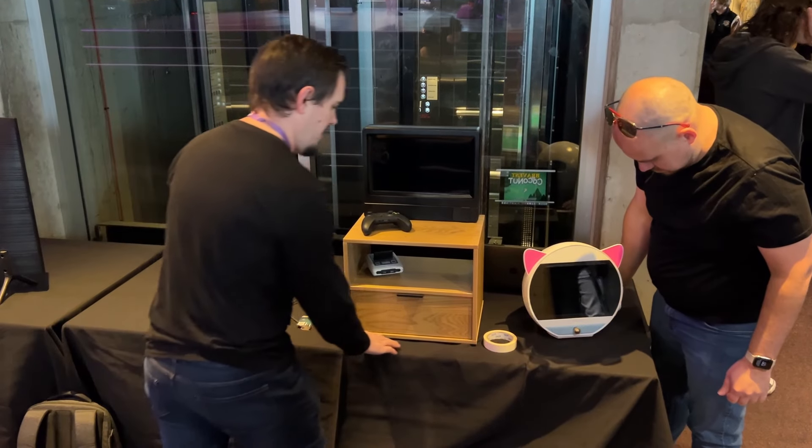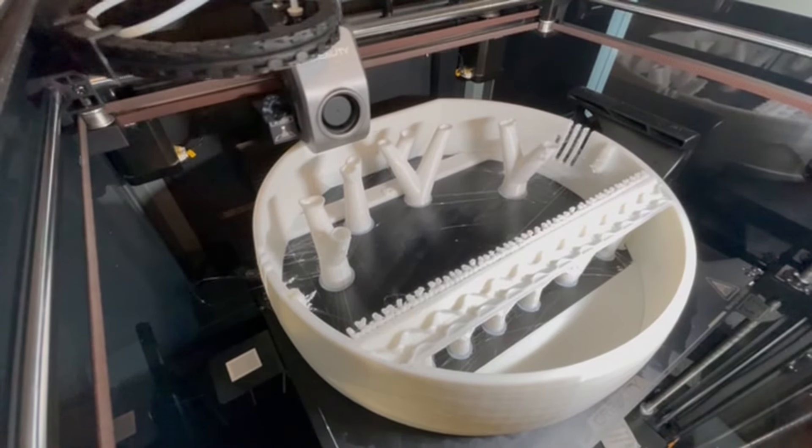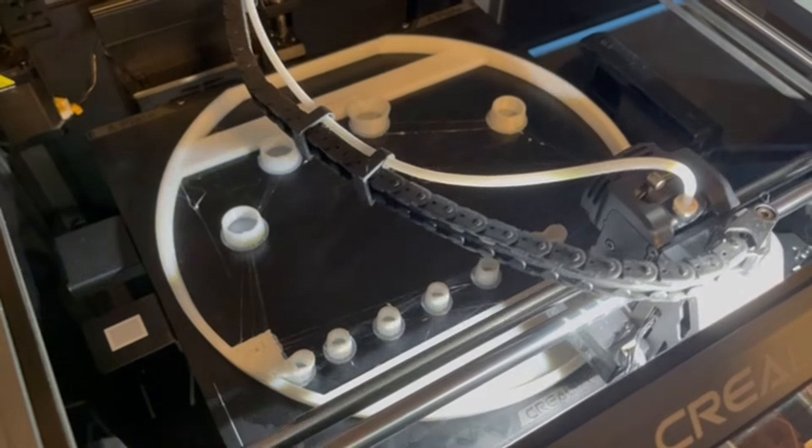I also wanted to have a good table presence at the festival, and lucky for me, my sister Mel and my brother Ben are pretty great at making cool stuff. Mel made me some Braver's Coconut shirts to wear, and Ben wanted to make me a cool table display.